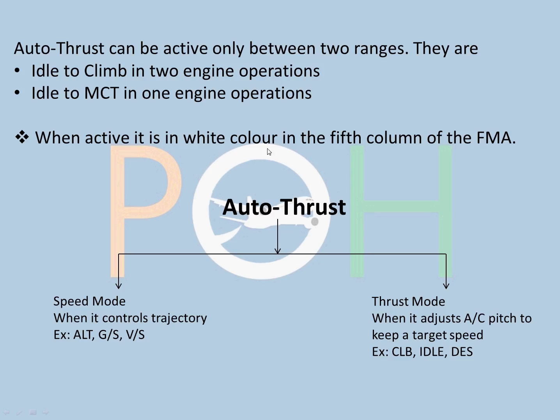When active, autothrust is shown in white color in the fifth column of the FMA. This is a unique exception - if you remember the FMA video, most active modes show in green color, whether heading, track, speed, or anything else. But autothrust is unique: when it is active, it is in white color on the FMA in the fifth column.